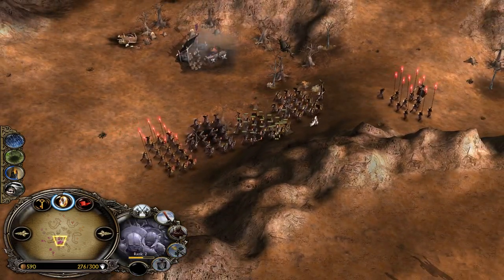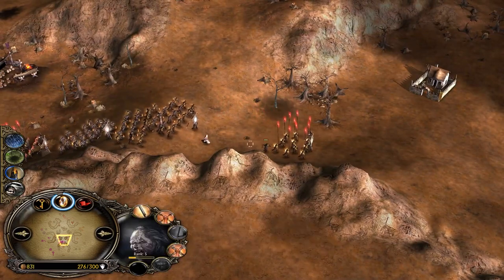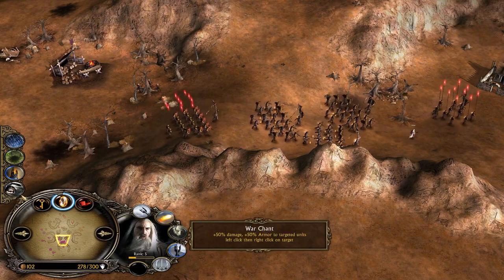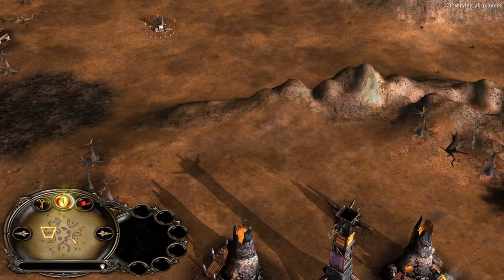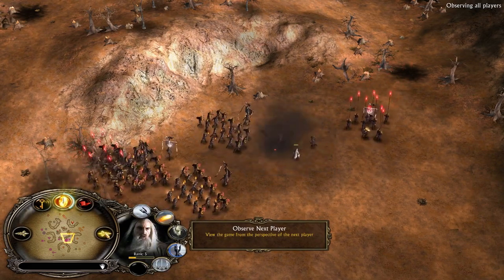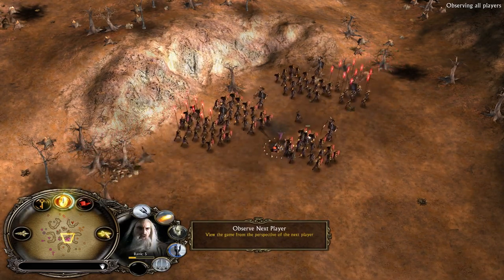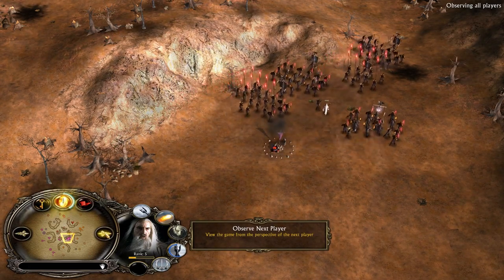Oh my goodness, what is this army? 3 combos with Uruk crossbowmen, 1 pikeman, lord's leadership, Saruman leadership, Freezing Rain, and Warchant. Holy moly. And obviously the golden rule also applies in free-for-all: buying a second castle is a no-no. Don't do that — there is a high chance nobody is going to play free-for-all with you again. That's the golden rule. In a one-on-one or 2v2 situation nobody cares, but in free-for-all it gives you such a big, undeserved advantage — buying a second base makes you pretty much immortal.